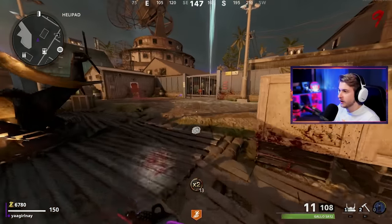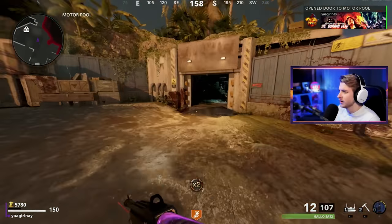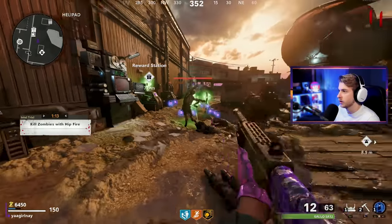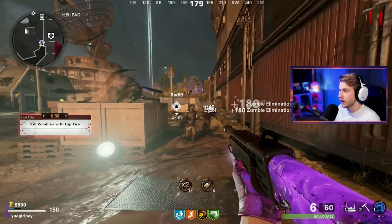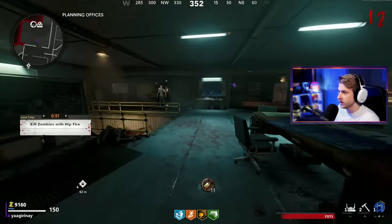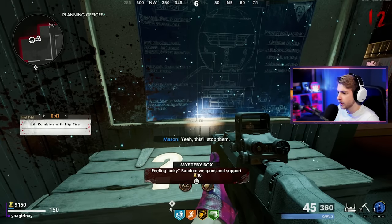Guess we're going to have to get it the old fashioned way. I don't know how we're going to do it with a Gallo - I don't know if we can get the dartboard. Let's try again. Please Ray K... it's another perk - mule kick. I guess it is a fire sale, let's go see if we can get it from the box. All I'm doing is raising the round.